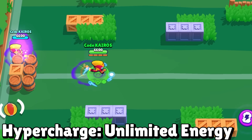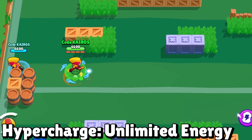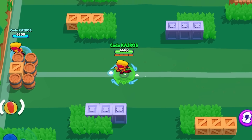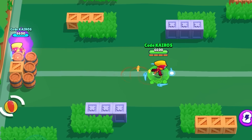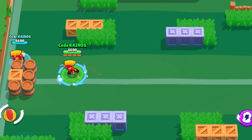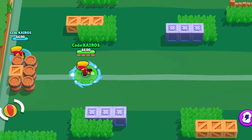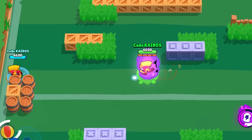Max's Hypercharge is Unlimited Energy. When activated, she throws an energy drink towards her team members — even if it doesn't land on top of them, they still get the buff. This increases their movement speed considerably and lasts almost three times as long as her typical speed boost from her super. Additionally, teammates get 25% of their supercharge as soon as the energy drink hits them, though Max herself doesn't get the 25% supercharge.